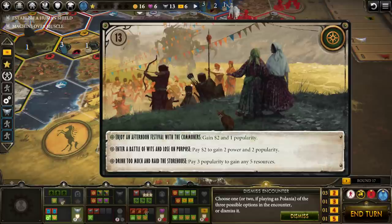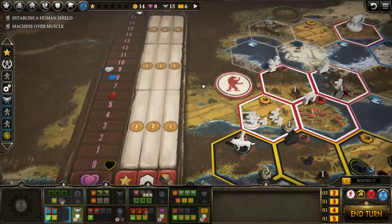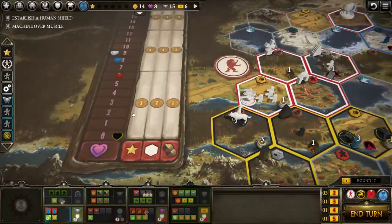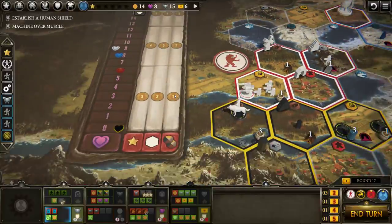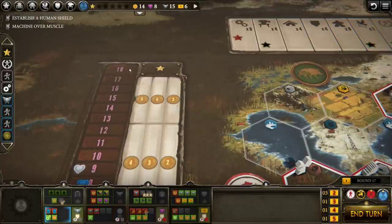There's our card reveal — it's some sort of fair. Options: enjoy an afternoon festival with the commoners, gaining money and popularity. Battle of wits — pay two, gain two power and two popularity. Or pay three popularity, gaining any five resources. I think I'm going to go with this one here. So, popularity: at the end of the game your stars, the amount of territory you control, and every two resources are worth extra victory points. The amount depends on your popularity. At the lowest level each star is worth three points, at the highest it's five. Resources go from worth one for every two, up to three for every two — so tripling in value. You also get a star if you hit 18, which is the peak.